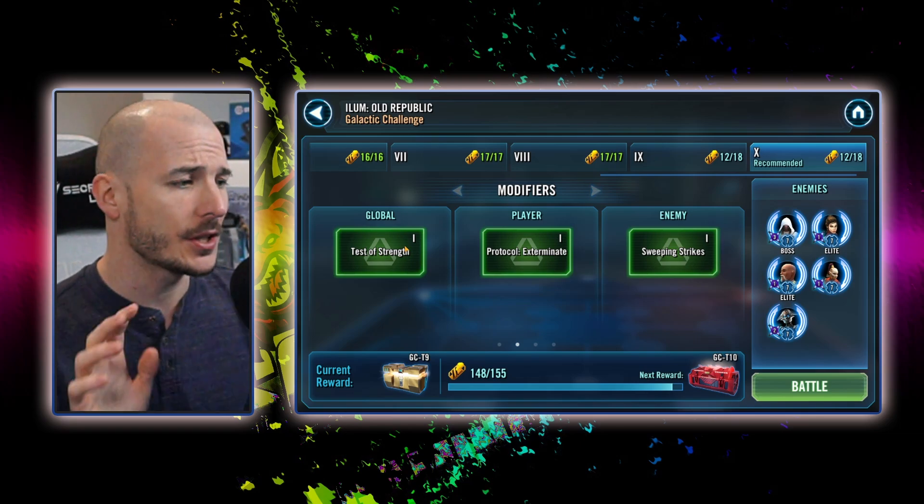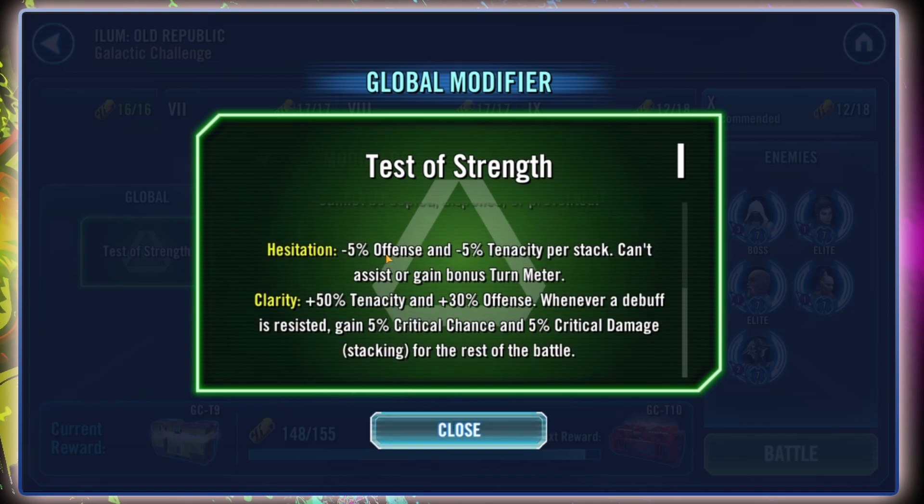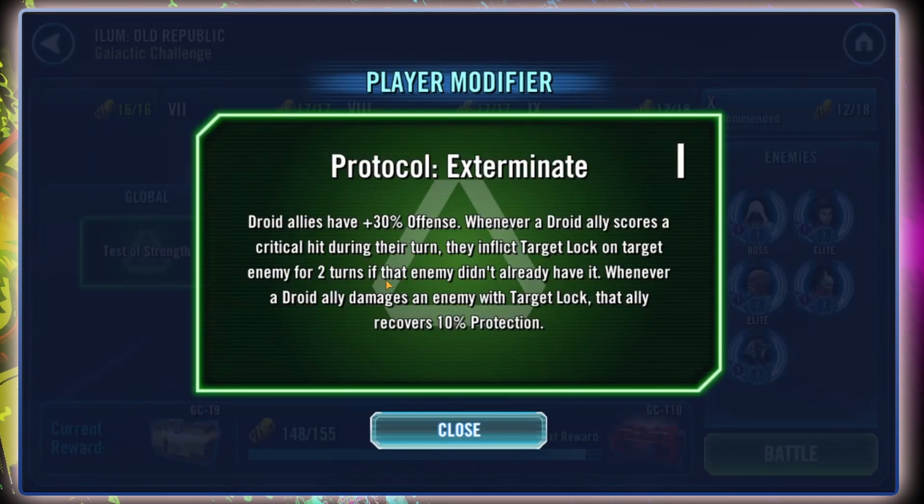Taking a look at the modifiers for this Galactic Challenge, we have Test of Strength as the global modifier. This modifier is deliberately designed to stop GG from utterly dominating. Essentially, we are not going to be able to attack out of turn, gain bonus turn meter, or anything like that. We're going to be losing all of our offense and tenacity — essentially 50% of it — until we use 10 special abilities. In a GG team, unless you're gaining turn meter, you won't cycle through fast enough, which basically shuts out 90% of GG's capabilities.